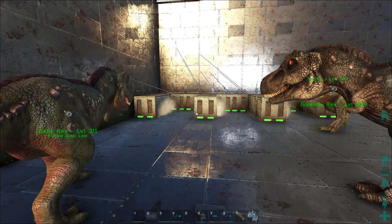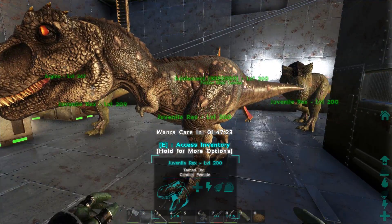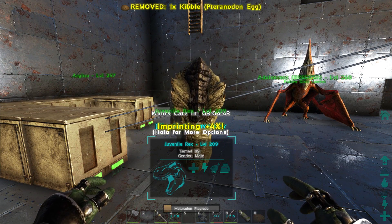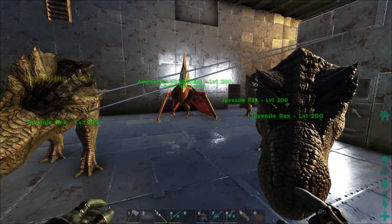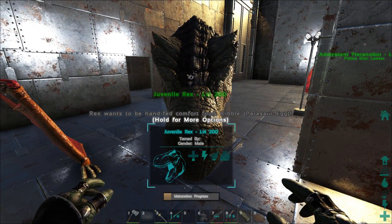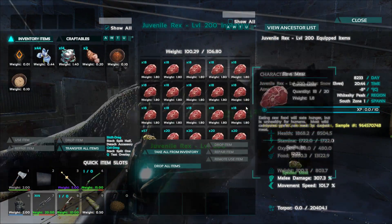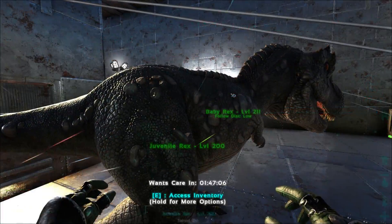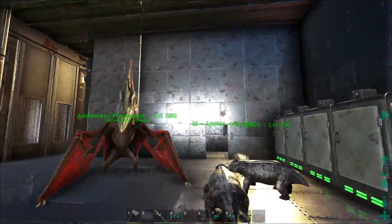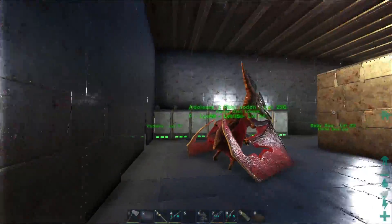As you can see we're already putting it to use - we've got six rex going and then our pteranodons as well. One needed pteranodon kibble and the other one needed parasaur eggs. We have quetzal, rex, megalosaurus - pretty much every difficult egg you can get - and we do not have a parasaur. That's alright, we don't need to imprint them all. These are all going to be used for the bosses eventually, which is why we're breeding so many rexes.